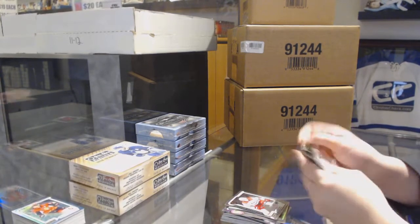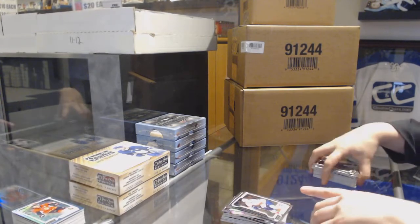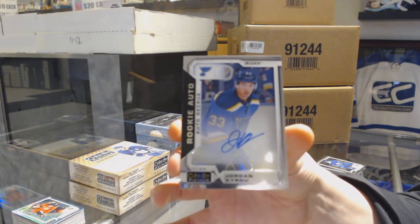Rookie for the Hurricanes - Warren Fogle. Alright, we got an auto! Rookie for the Panthers of Henrik Borgström and a Rookie Auto for the St. Louis Blues, Jordan Kyrou. Ilya Kovalchuk.